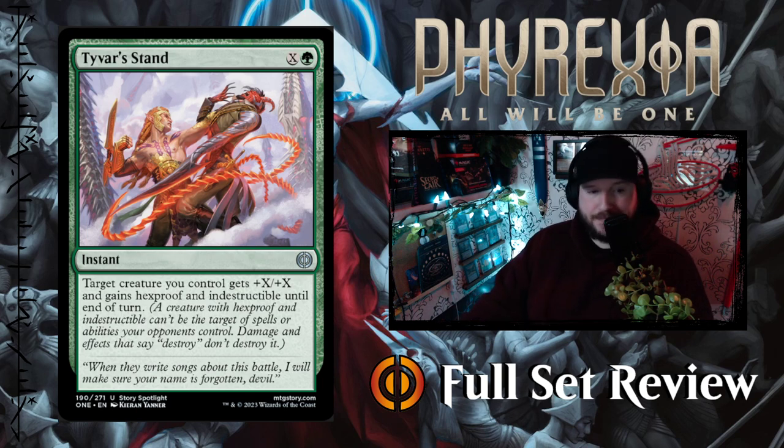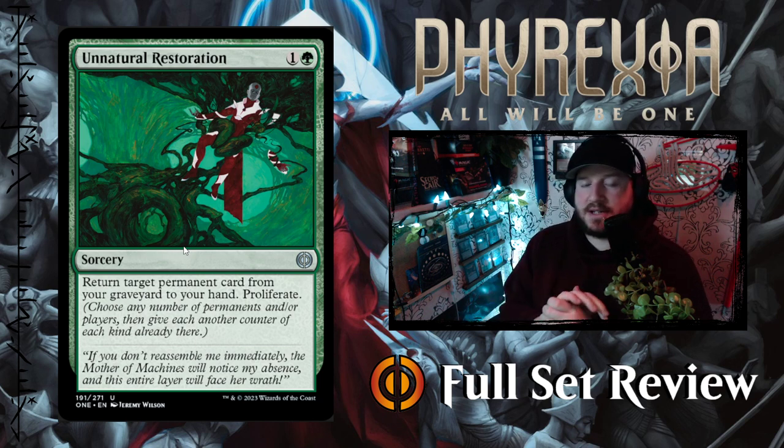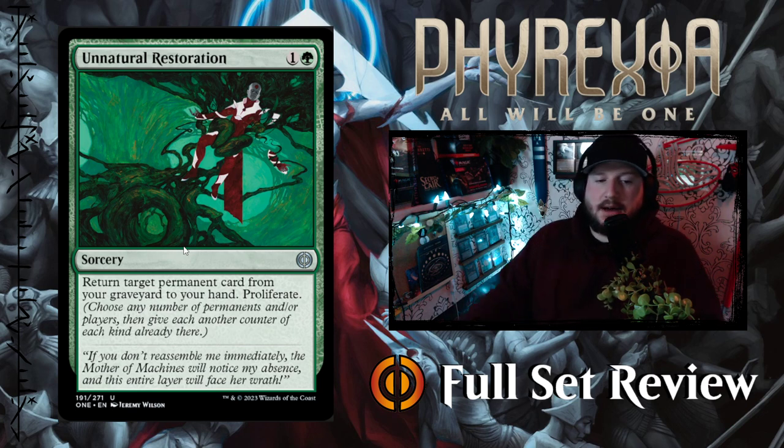Then we've got Unnatural Restoration — 1 and a green for a sorcery. Return target permanent card from your graveyard to your hand and proliferate. That's pretty good. A lot of the restoration cards lately have been multicolor green-black or just black, so it's nice that green gets a permanent-from-graveyard-to-hand card, plus it has proliferate. This is going in my Finn the Fangbearer deck for sure.